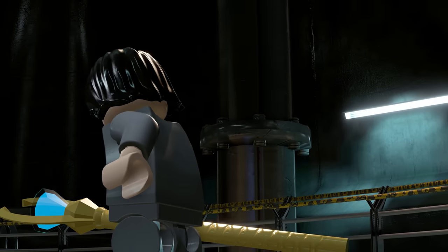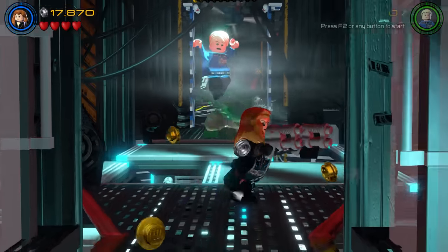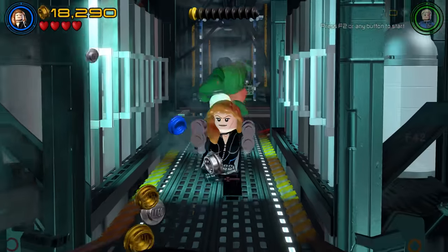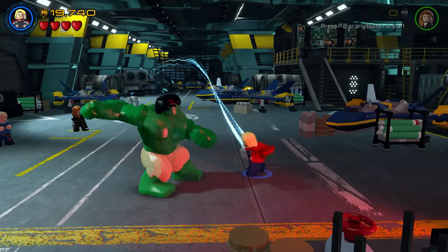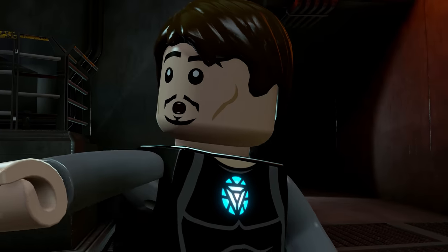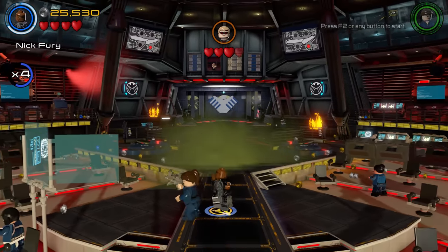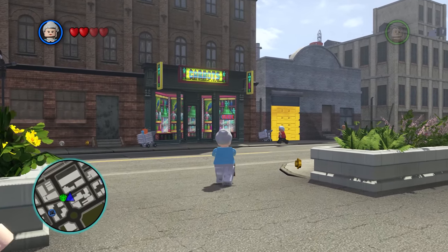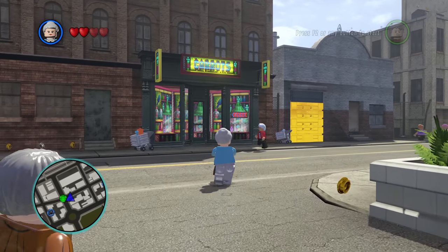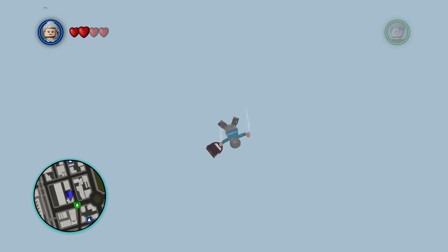Is Agent Coulson still alive in LEGO Marvel Avengers? We know that this game follows the first two Avengers films, and in Avengers 1, Agent Coulson does die. But in the LEGO game, we see him still alive — he basically pretended to die just to get a vacation off Nick Fury. What is with this weird carrot shop in Lower West Harlem? Whenever you go near the building, you simply fall through the map. Did nobody test this?